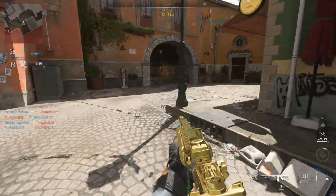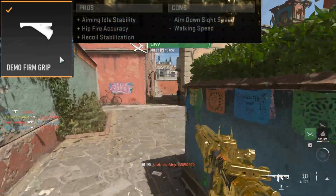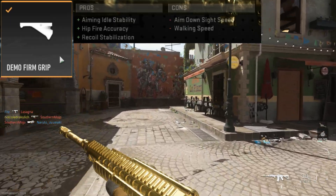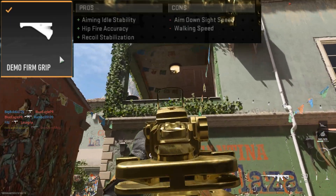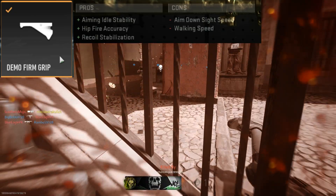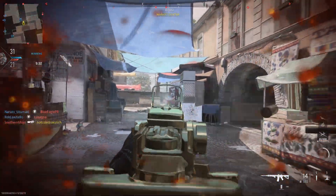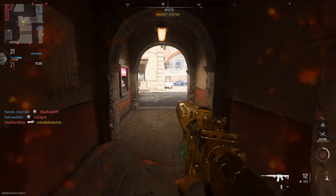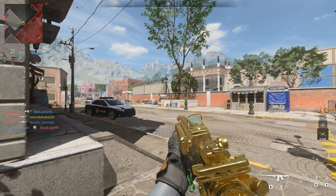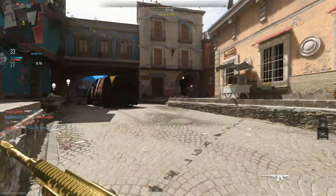Next we move to the under barrel section, and we are going to use the Demo Firm Grip. This is going to give us some extra aiming idle stability to make up for that little bit lost earlier, plus even more hip fire accuracy and recoil stabilization, at the cons of ADS speed and walking speed. The gun's going to aim a little slower, but as you can see in the gameplay, even with all of these attachments slowing down our ADS, it's still pretty quick compared to most weapons in Modern Warfare 2. Better recoil and hip fire accuracy makes this thing play better up close and at range — it's just super good to have.